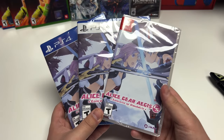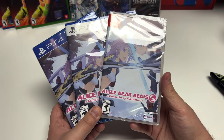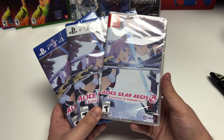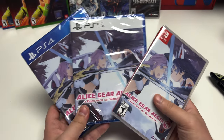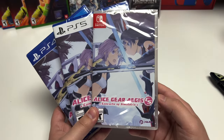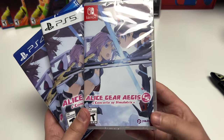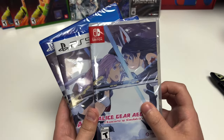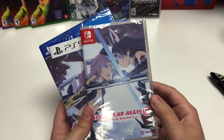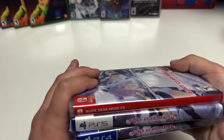Hey guys, welcome back to another unboxing with PopnGames. Today we are doing Alice Gear Aegis CS: Concerto of Simulatrix for the Nintendo Switch, the PS4, and the PS5. This is a P-Cube game, it's rated T for Teen, and you can see some kind of battle going on the cover art there. Let's check out the spines.